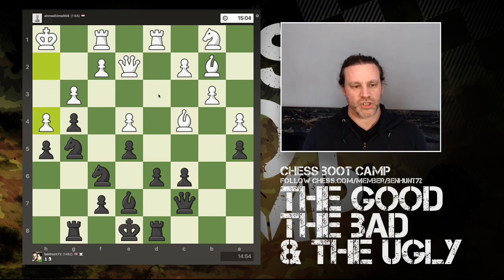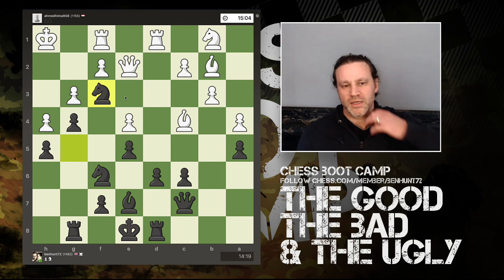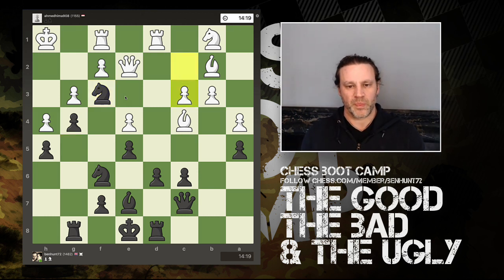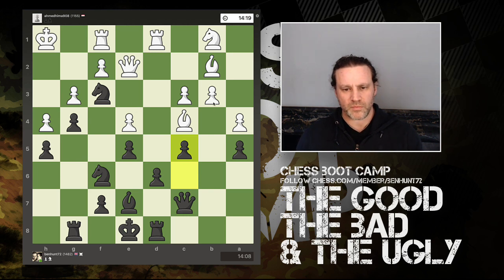He plays h4, and I could have taken en passant — that might have been an idea — but I moved my knight into f3 instead, trying to suffocate him on the kingside. We have pawn to c3, and now I just push c5. He might have ideas of pushing the b-pawn, and now he moves his bishop back into the corner.